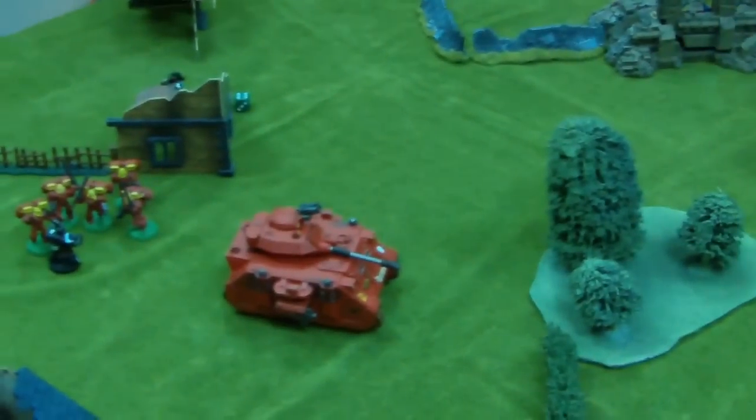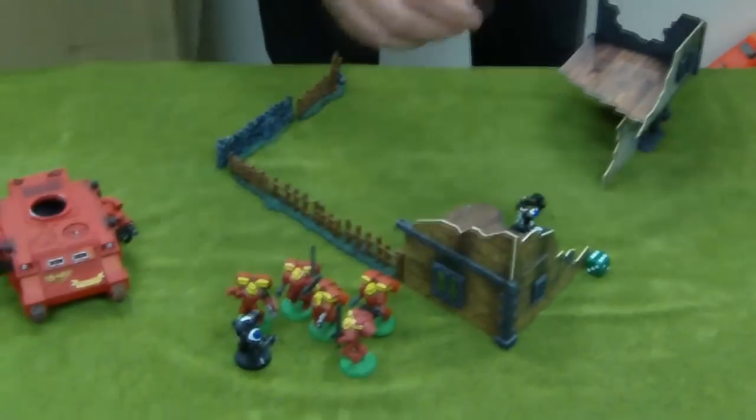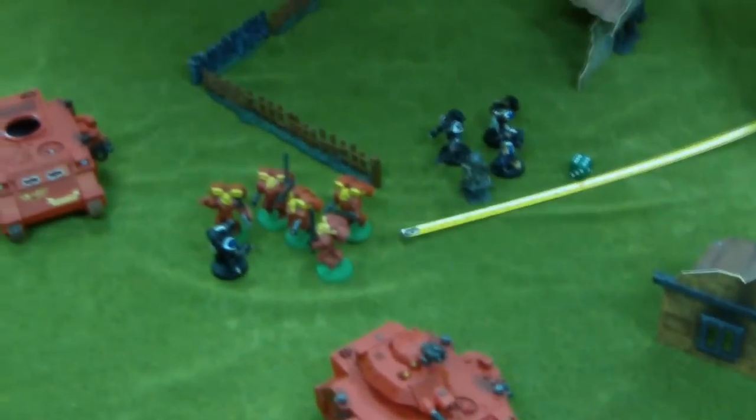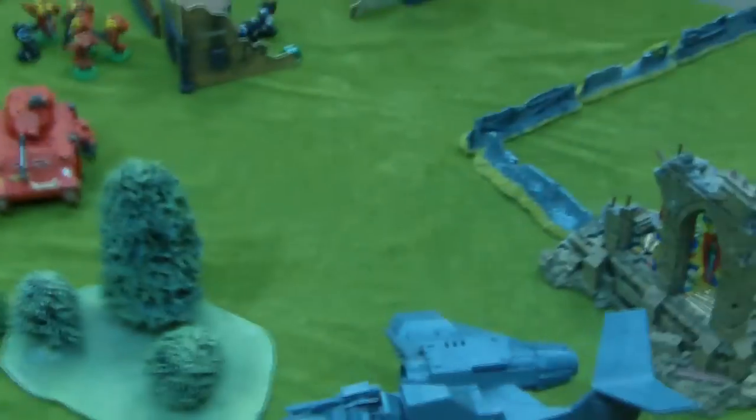It started off really well for the Blood Angels, but the unit that got beasted by the Death Company at the start from the Drop Pod turned out to be the ones who won the game. There's no one holding the Black Templars point. Overall it's a 2-1 victory to the Black Templars — with Line Breaker, Slay the Warlord, and their objective. Blood Angels have First Blood. 4 Black Templars left on the field; 5 Blood Angels, a tank, a flyer, the Marshal, and the Drop Pod. Way closer than anyone thought. Thanks very much Lee — great game!